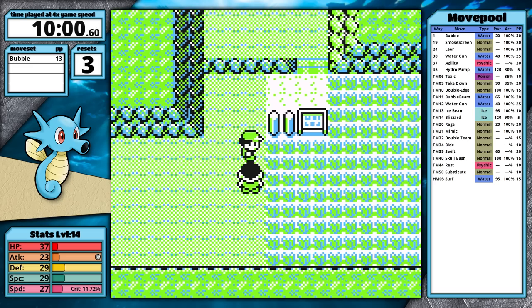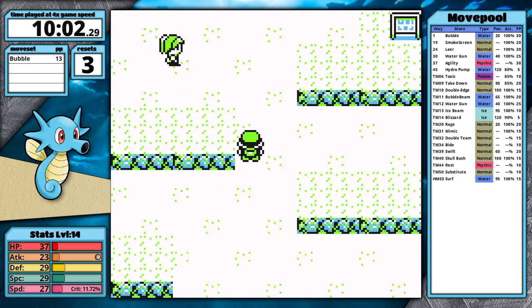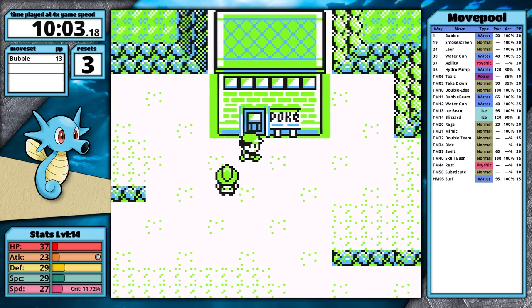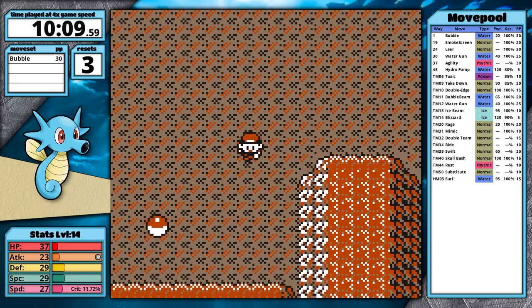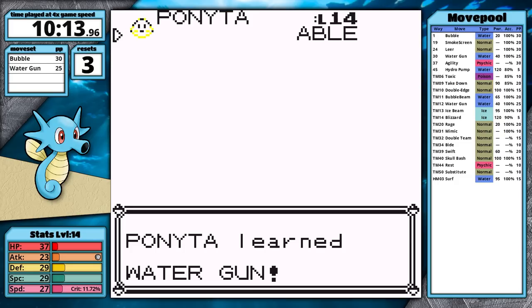This time Youngster Ben isn't an issue and I backtrack to Pewter City to heal. In the rematch with the Bug Catcher, Weedle poisons me early on but I have enough Bubble PP to defeat him. I'm so excited to have this frustrating portion of the game behind me. The most frustrating playthroughs are always the ones that don't live up to expectations, so I'm worried — but hopeful. Inside the entrance to Mt. Moon, I grab the TM for Water Gun and teach it to Horsea immediately.